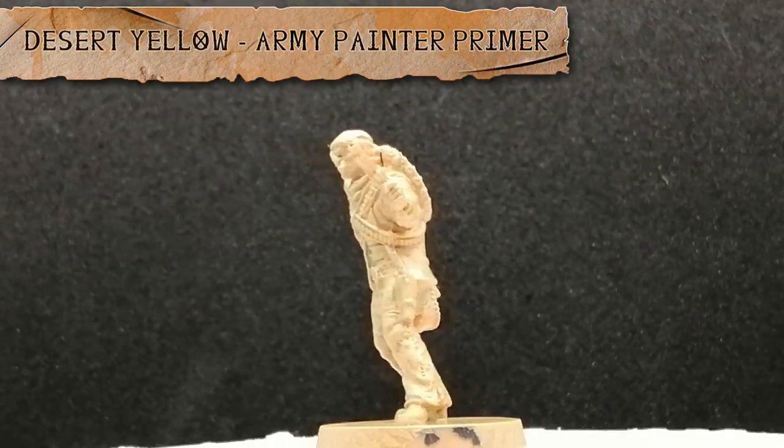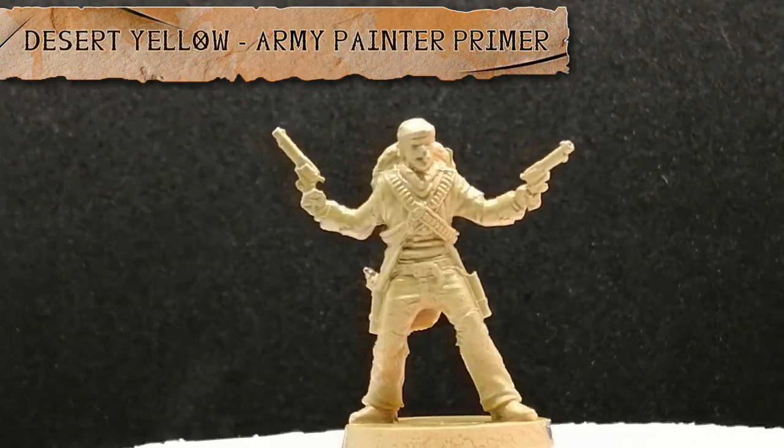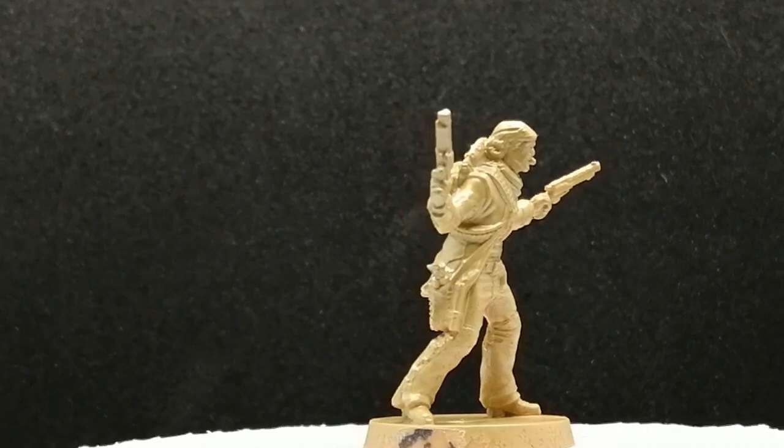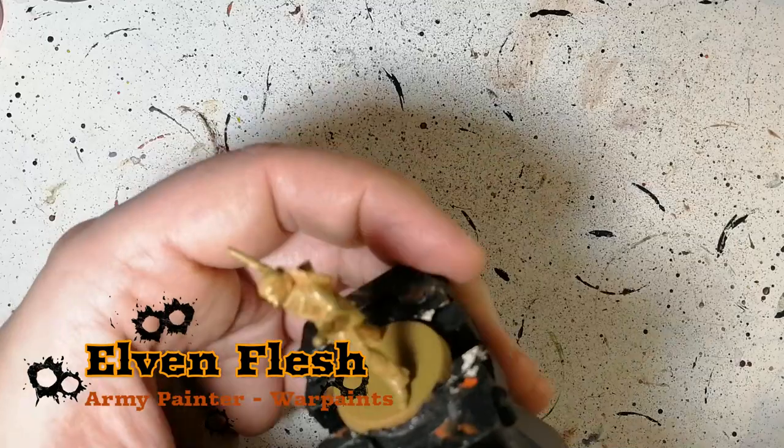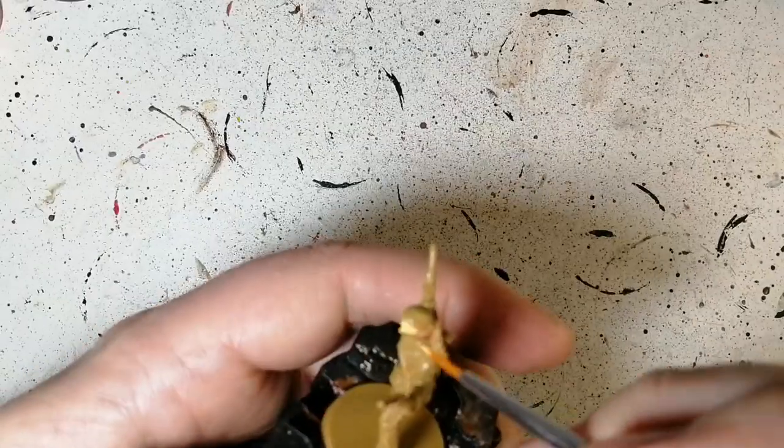How do you get, Easterlingers? Hope you're having a good day. Are you ready to paint another gunslinger from Zombicide Undead or Alive? Well, I am. He's primed in desert yellow — this is Pablito. We're starting off with a little bit of elven flesh for his skin.